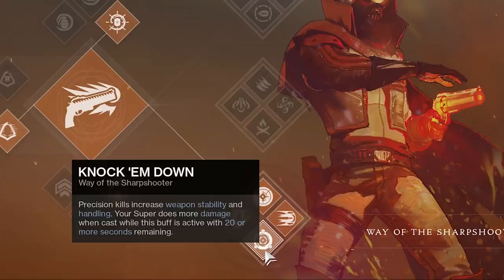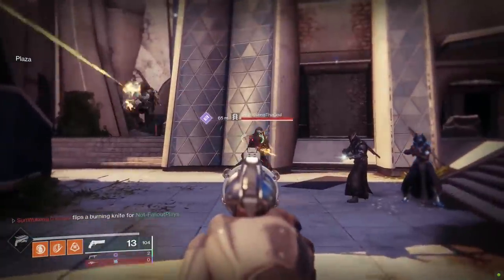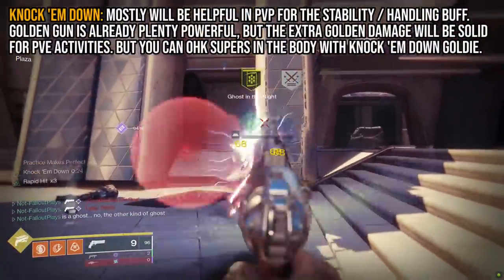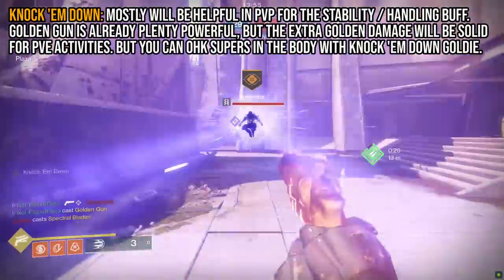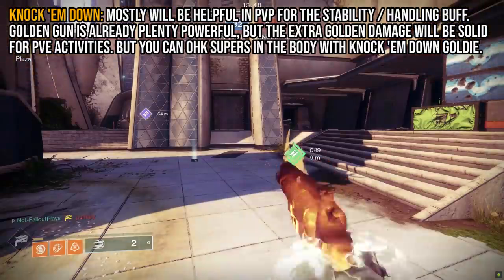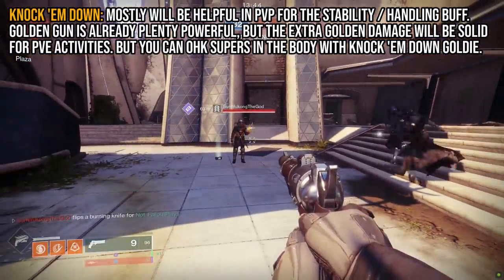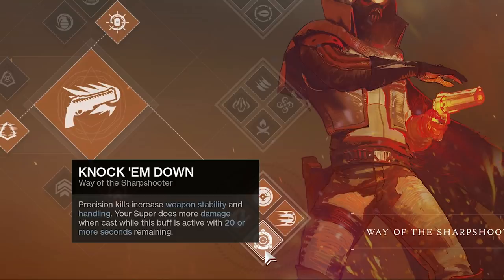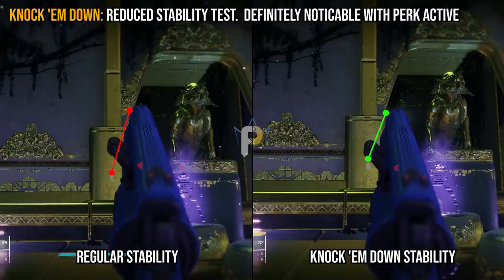Finally, we have the brand new perk Knock Em Down. Where Practice Makes Perfect helps out with your super game, Knock Em Down helps out with your neutral game. Precision kills — not just hits — give you both better weapon stability and better handling. Also, your golden gun does more damage if you cast it while Knock Em Down is active with 20 or more seconds remaining on the timer. That's kinda hard to pull off in PvP because each kill gives you about 10 seconds — so you need to kill three people in Crucible before pulling out your extra-damage golden gun. It definitely strikes me as more of a PvE perk, though the neutral game buffs to stability and ADS speed are actually pretty generous.